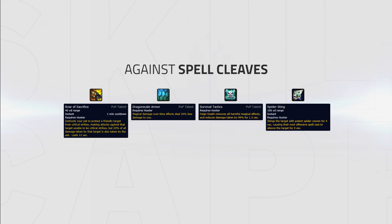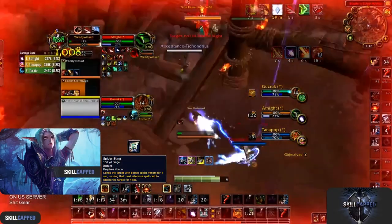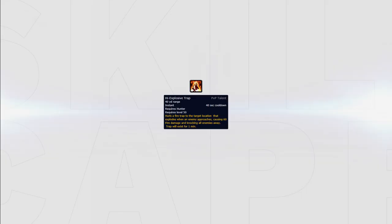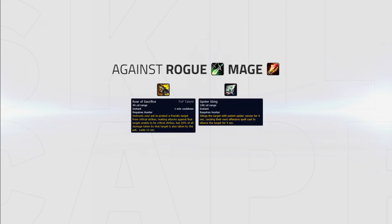Versus spell cleaves there are four talents to choose from: Spider Sting, Survival Tactics, Roar of Sacrifice and Dragon Scale Armor. Roar of Sacrifice and Survival Tactics are both good options versus bursty casters like Destruction Warlocks, Moonkins and Mages. Spider Sting and Dragon Scale Armor are both good options versus dot cleaves. Spider Sting can be used to silence an enemy player for four seconds after they use an offensive spell. High Explosive Trap can be used on maps like Blade's Edge Arena, Mugambala or Dalaran to knock players away defensively or offensively. When facing a rogue-mage team, the best talents are Roar of Sacrifice and Spider Sting — you can stop the mage from doing an offensive setup with Spider Sting and use Roar of Sacrifice on burst windows from the enemy team.